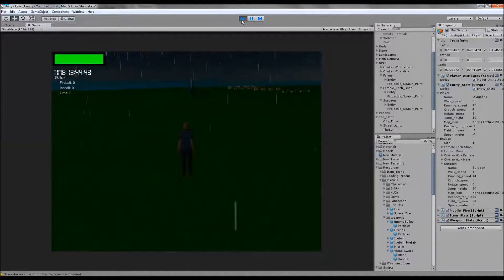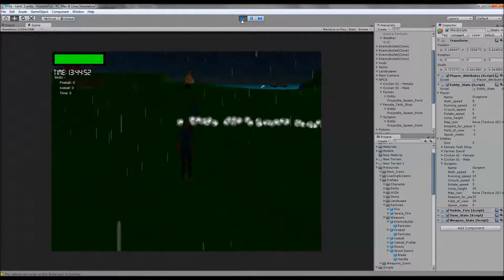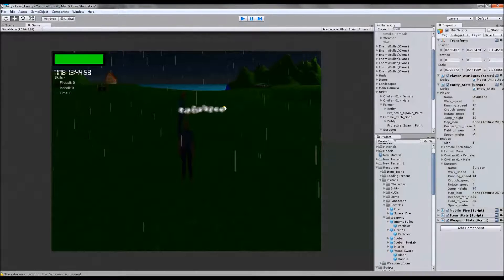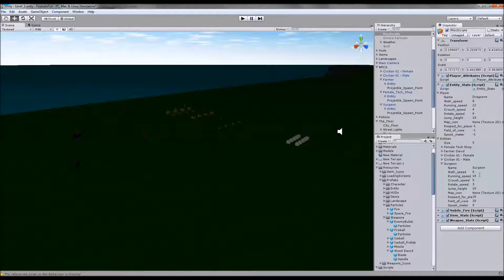Is he going to attack us? Yes, there you go. Obviously we need to make him look at us. His field of view isn't very big - I just realised that - so we've got a glitch there. We need to improve his field of view. Field of view is around about 20, which is terrible. So we'll change it to 60. The player has minus 1 because they don't have any. I'm just going to change his field of view to 60 and then improve it later, just so he can actually see us and then fire at us.